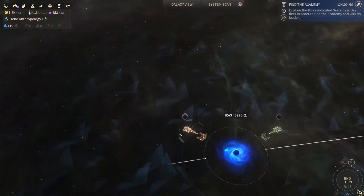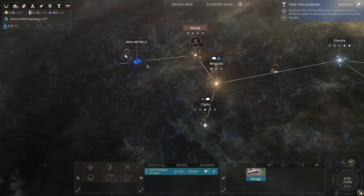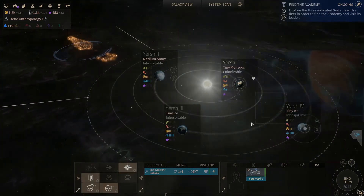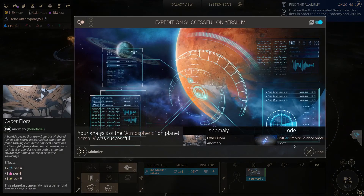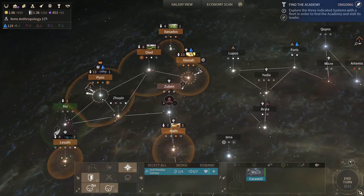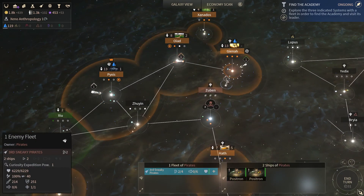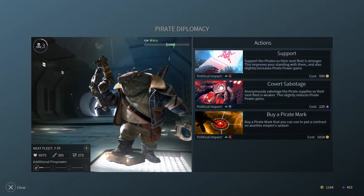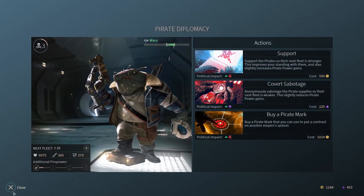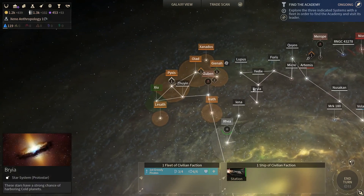I'll just continue and see what we have. Where did we get attacked? Oh, that was here. You can just continue exploring. And that's a beneficial anomaly. And that will be it for today. Let's support them again - we have a neutral standing. Only nearby fleets will attack if a mark is placed on you, okay, that's good to know. So thank you for watching, I'll see you very soon in the next episode. Goodbye.